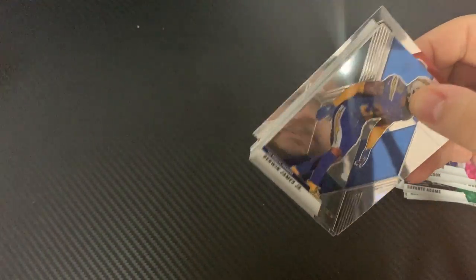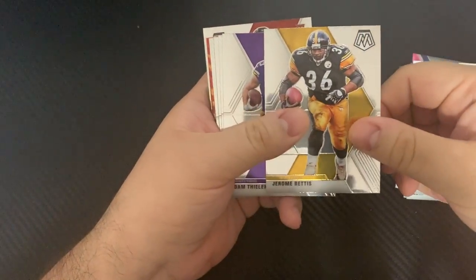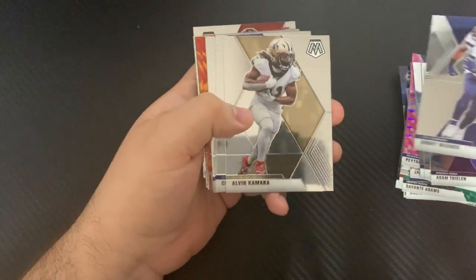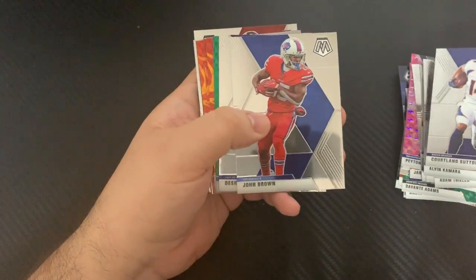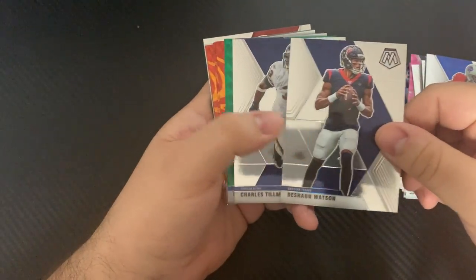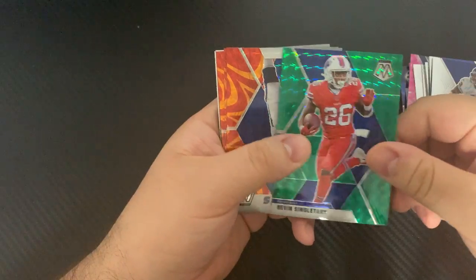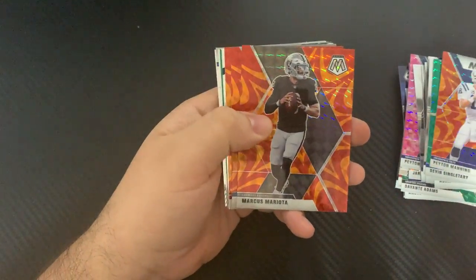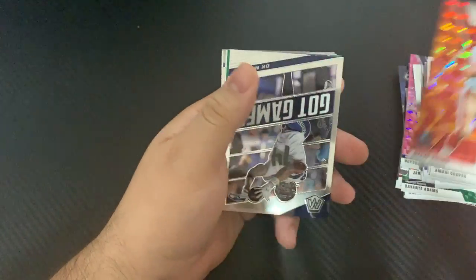Here we go: Darren James, Jerome Bettis, Adam Thielen, Bobby Wagner, Alvin Kamara, Courtland Sutton, John Brown, DeShaun Watson, Charles Tillman, Devin Singletary, Peyton Manning, Marcus Mariota, Amari Cooper, Steve Young.